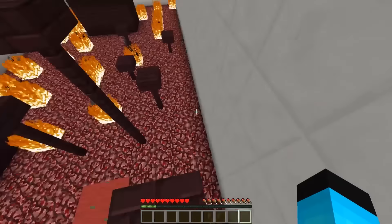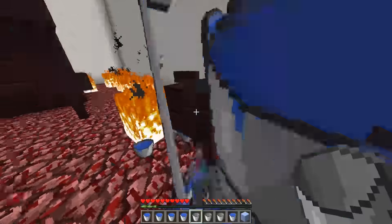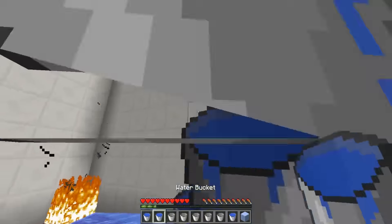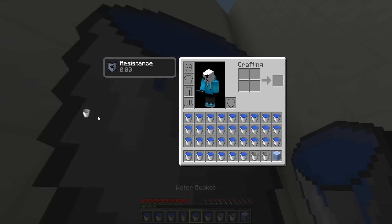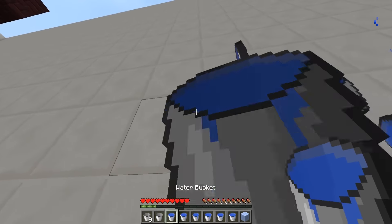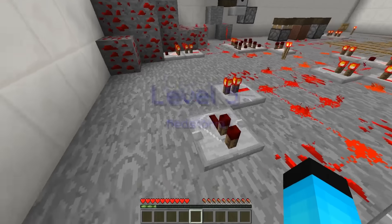It says 'can be placed on a block of quartz.' So we just bam — place water everywhere on the quartz. I can't even see, there's so much water. I'm guessing I'm supposed to destroy this place with water — just get water going everywhere on the quartz. We did it! I was wondering if I was supposed to swim up the stream, but I got it right.